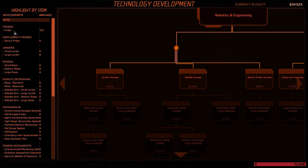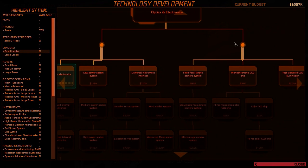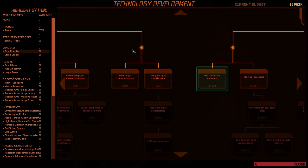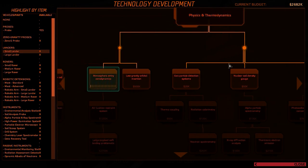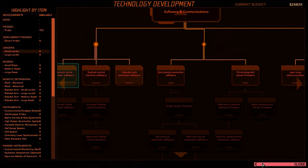Now let's start with the tech tree. I want to have a small lander, so I need the lander chassis. What else do I need? I need the internal electronics, the automatic lander navigation software, the heat resistant ceramics, and the atmospheric re-entry aerodynamics. This is all we need to have our first small lander — I'm looking very forward to this. What is a zero G probe? I think I will also research it — this sounds pretty interesting. Wow, 950K, so I think I'll wait a little bit.